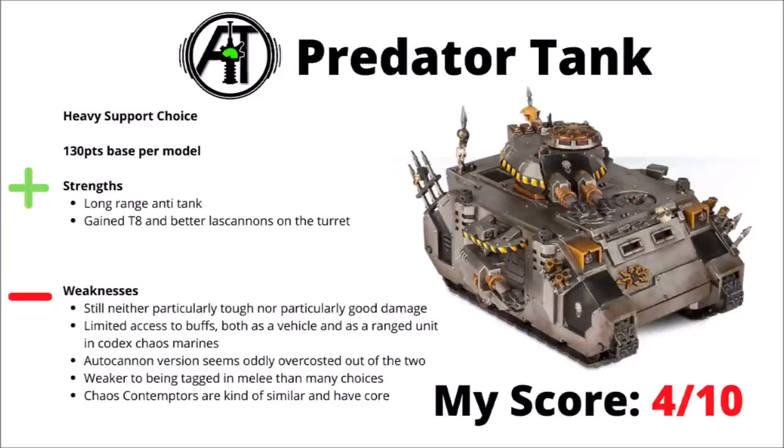Next up we've got the Predator tank, which did also get some improvements — 130 points base now. It gains Toughness 8 and the Soul Shatter Lascannons on the turrets. Probably the biggest reason to run these is if you want long range 48 inch range anti-tank — this thing will fit that bill. Unfortunately, despite the stat line improvements, it's still neither particularly tough nor particularly good damage for the cost — that 130 points doesn't get you any sponsons, which you probably want, so it's going to be far more expensive than 130. It's got limited access to buffs, both as a vehicle and a ranged unit, and a Codex that's more suited to melee. The autocannon variant is a bit over-costed compared with the Lascannons, and again it doesn't really want to be locked up in combat. Even for dedicated long range anti-tank firepower, it's got stiff competition from things like Chaos Contemptor Dreadnoughts, which have Core, so allow you some interesting buffs. Overall I'd rate these a 4 out of 10 — just not particularly good return on investment for the damage that they bring.